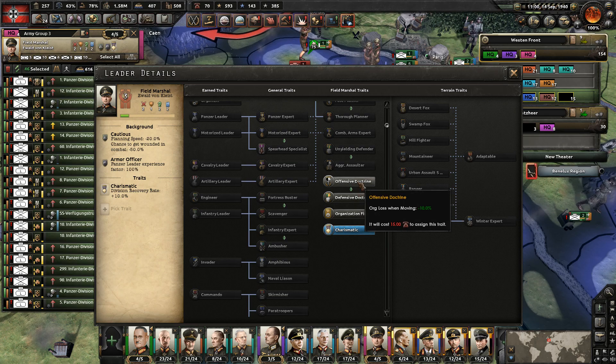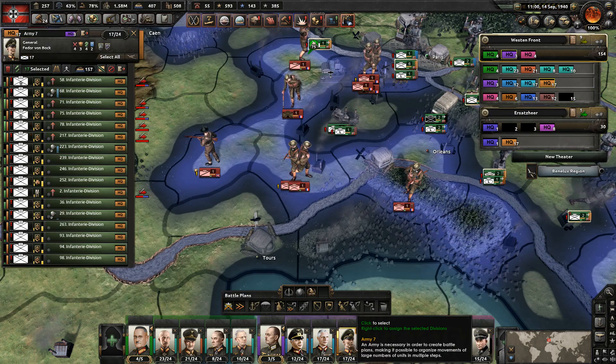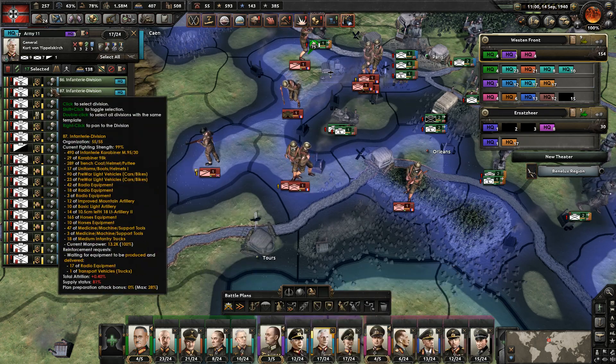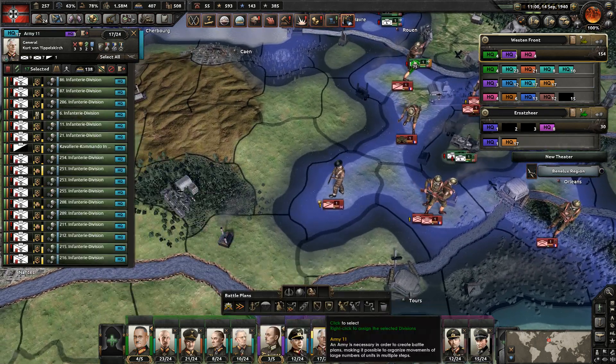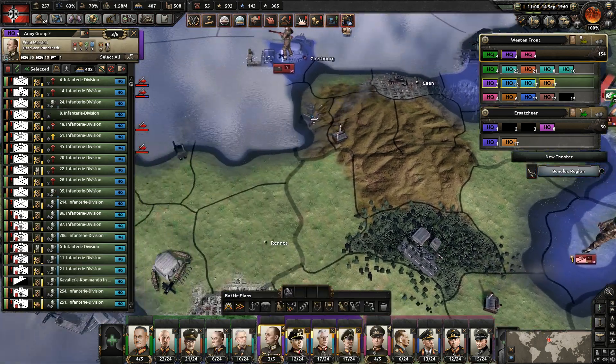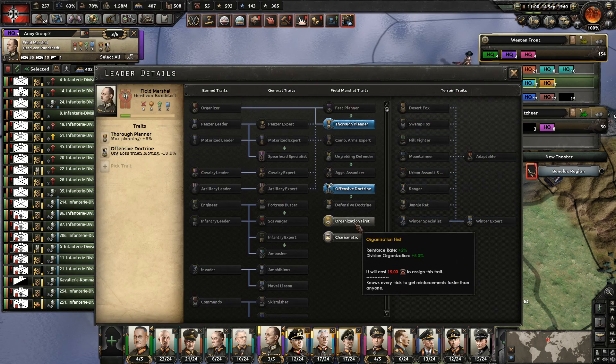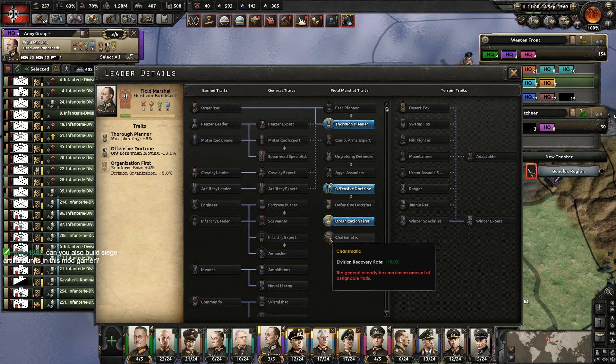Defensive or offensive doctrine? We want to go offensive because he's leading panzer units. Let's maybe see if we have somebody else. Von Runstedt - organization first. Yeah, we'll do that. I like that.